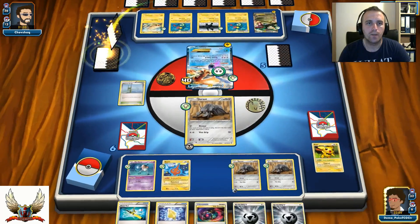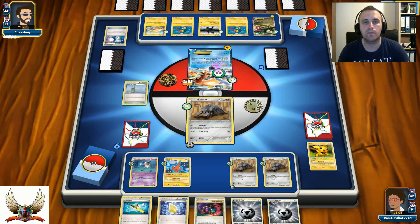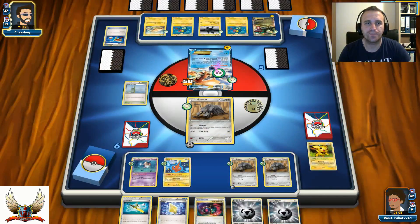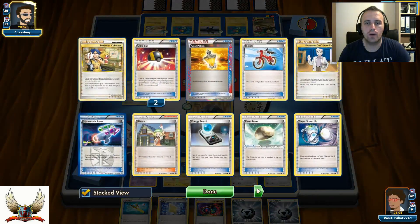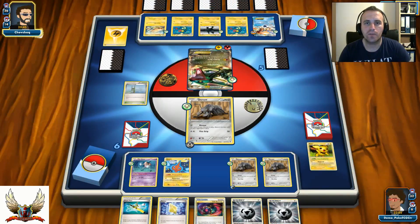My opponent uses Skyla to find Float Stone so he can retreat, then hits for 60 with Celestial Roar — he's not in a good position at all. He finds another Float Stone with Rashid... and probably passes. He uses Super Rod to bring back the Fire Energy and Electric into his deck, bringing himself to 27 cards. I need almost 9 turns to deck him out, and he needs to set up Zekrom to apply pressure.